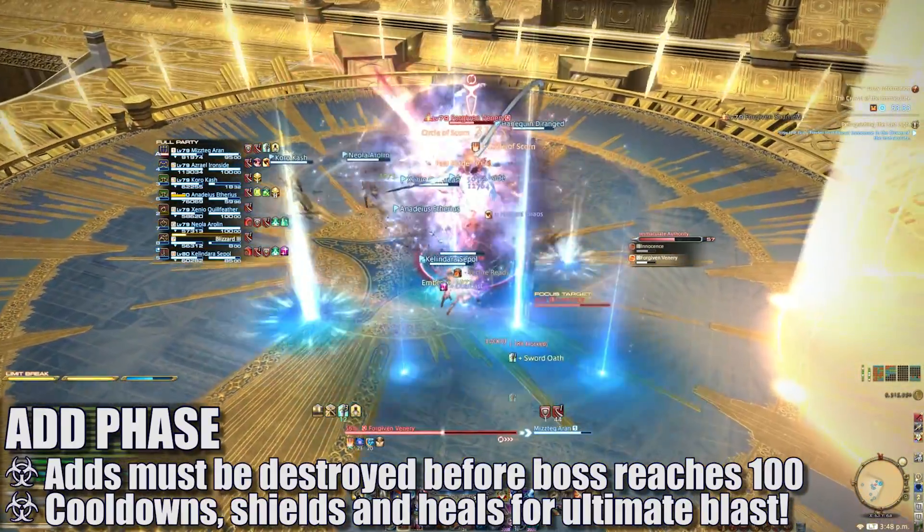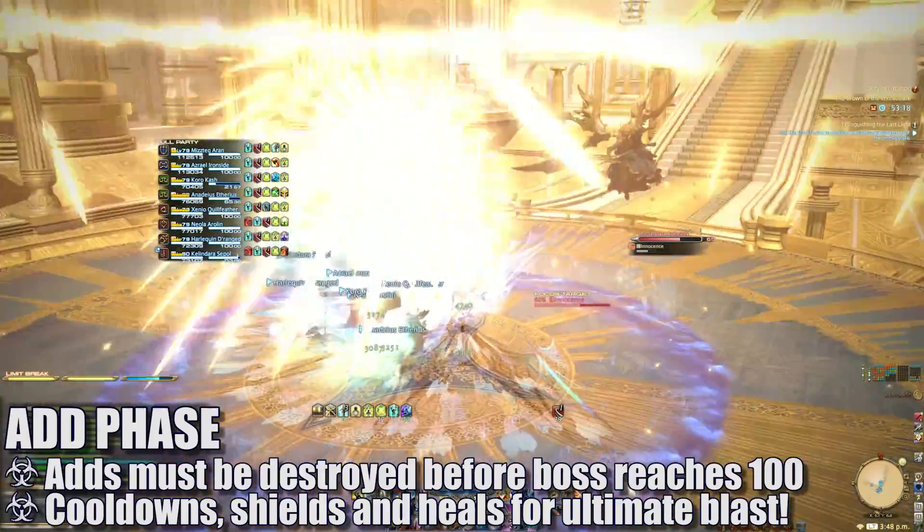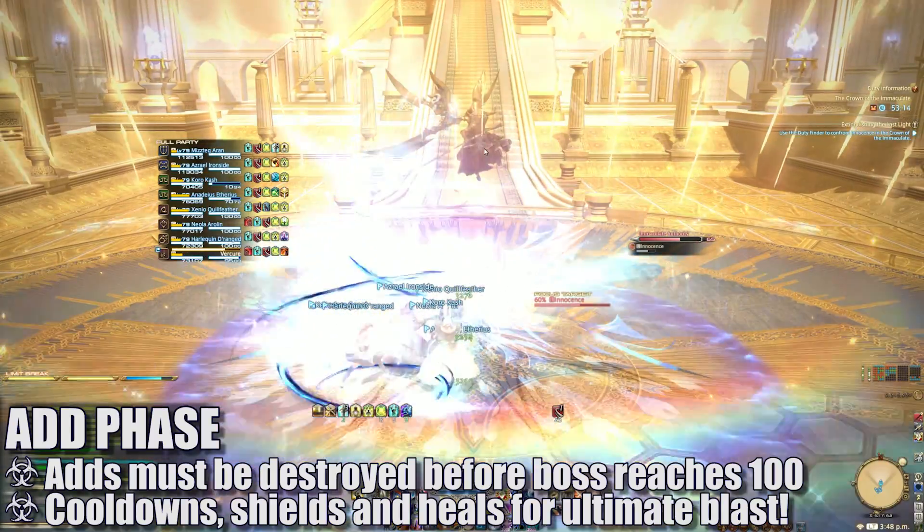The goal is to destroy all of the adds before Innocence gets to 100 on his Immaculate Authority gauge, or you will die. Once all the adds are down, cooldown, shield, and heal through the boss's ultimate blast. You'll need lots of cooldowns here, especially if your party is suffering from any debuffs.